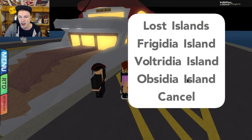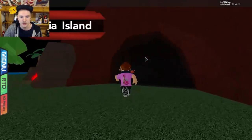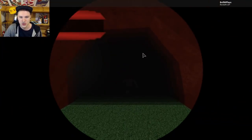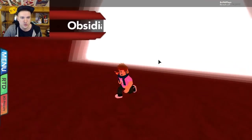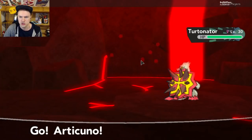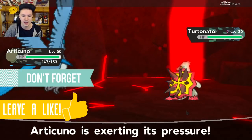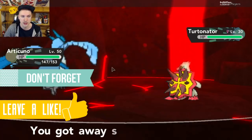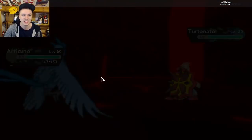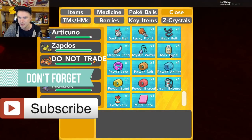You need to go to Obsidia Island for Moltres. Let's go ahead and check this out. Hello, beautiful cavern! There should be a TM somewhere here — I haven't checked it out yet. Oh, a Turtonator! I've not actually seen this cave yet. Looks really cool though, the background. We already have Articuno and Zapdos — be sure to check them out on the channel. And we can already see Moltres flapping in the distance over there. That's pretty sick.